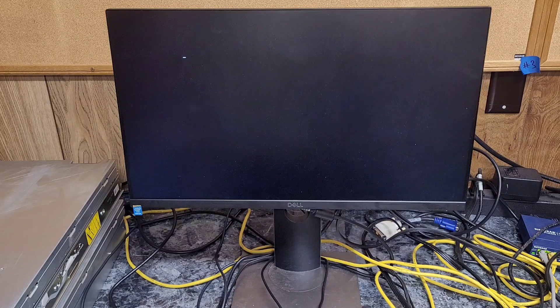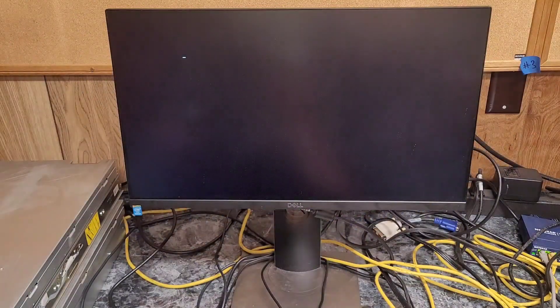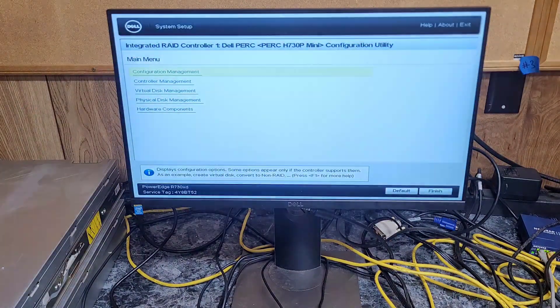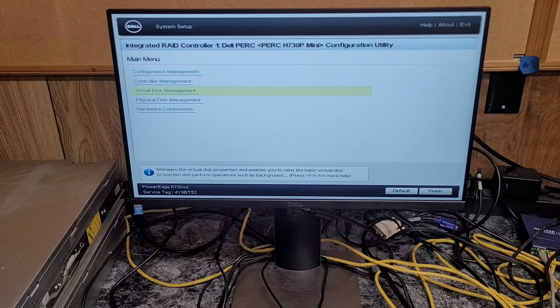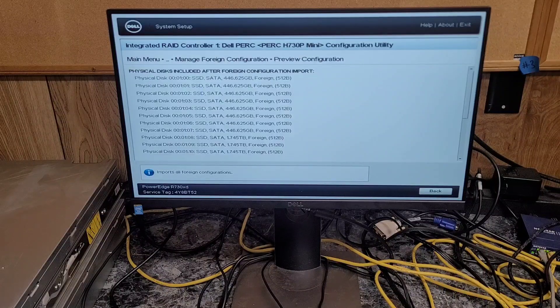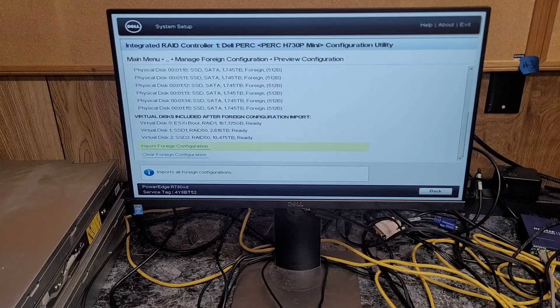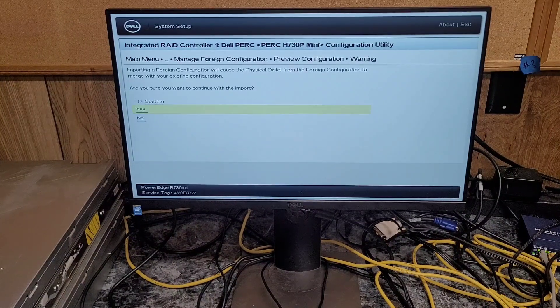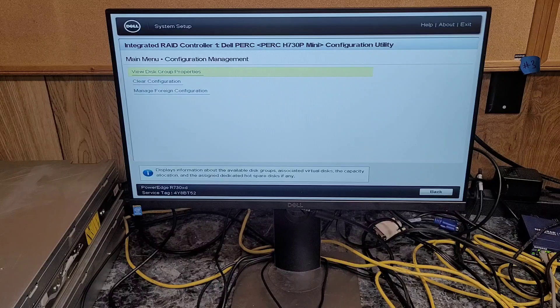It may have just automatically imported them for all I know. I've never done this before, but I figured I'd do it on video because if I'm wondering it, other people are too. Virtual Disk Management — yeah, it doesn't see the drive. So I'm going to go into BIOS, manage the configuration, preview, and import. Do I want to import? Yes. So now we'll go back into Virtual Disk Management, and it looks like it's there. The next step will be to boot into ESXi.